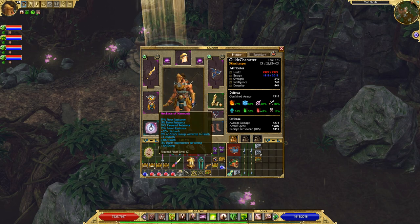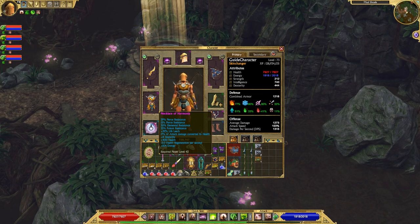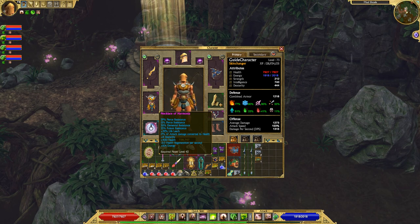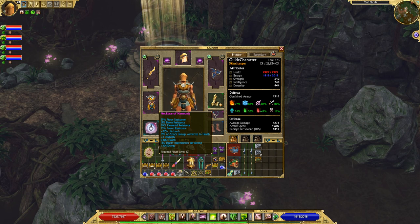My necklace — Necklace of Harmonia — I use this on a lot of my characters. The main thing I like about it is it comes with pierce resist and poison resist, which I always need. It also comes with life leech, attack damage converted to health, plus some flat health and energy buffs, which are nice.